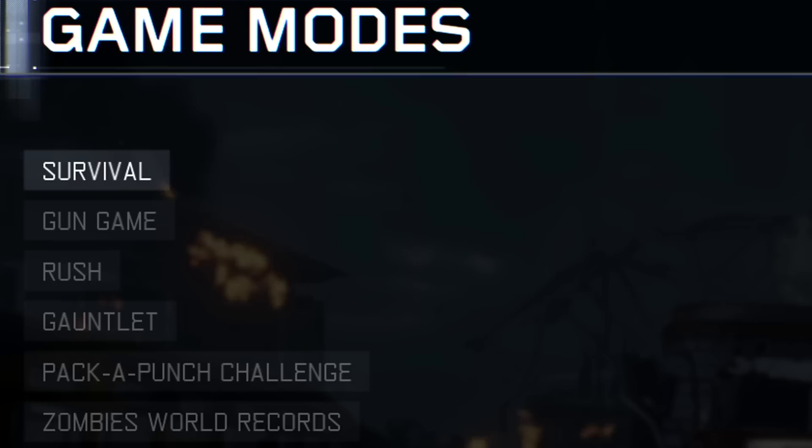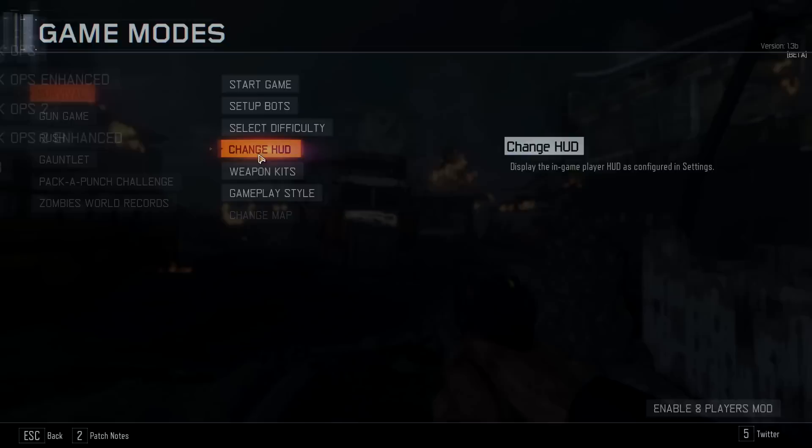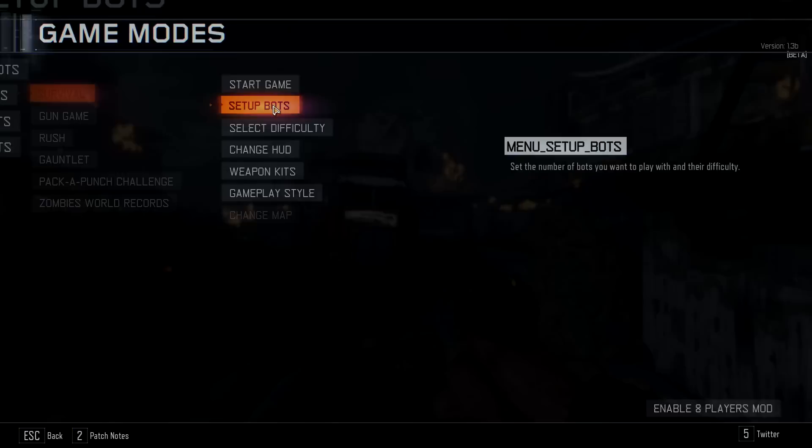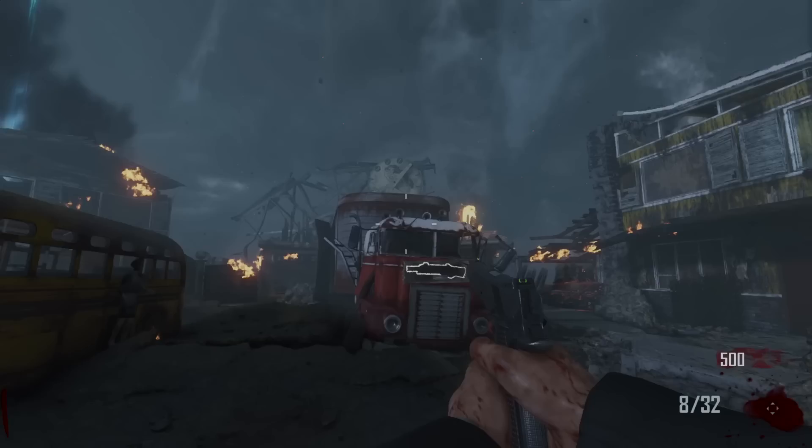We have game modes - change the map game mode. Survival, I guess. We can have a Black Ops 2 HUD as well, it's in beta but sure, we'll give it a try. Select difficulty: easy, normal, hard - we'll just do the default, whatever that is, probably hard or normal. There's a boss and you can play with bots, that's kind of cool.